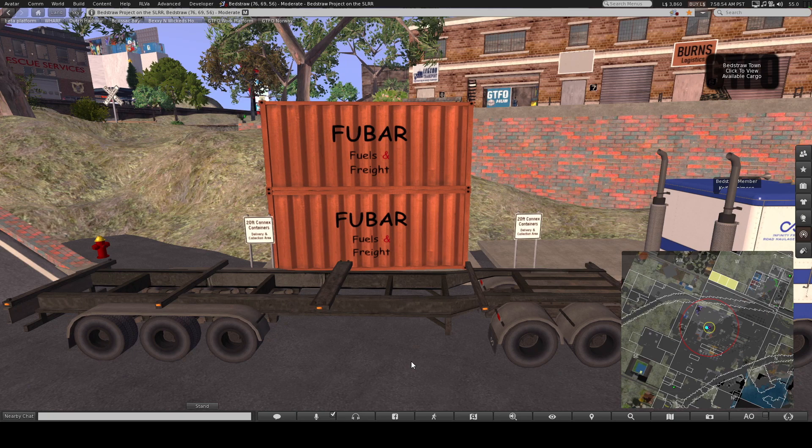So basically, at the moment I'm just parked in front of a stack here. There are two stacks here — each sign represents a stack. There's a stack on the left with the FUBAR crates, and a stack on the right with no crates. I'm going to load up the FUBAR crates and take them over to Morning Wood, which is just over the road, just to demonstrate that I can take this cargo and deliver it to another place.